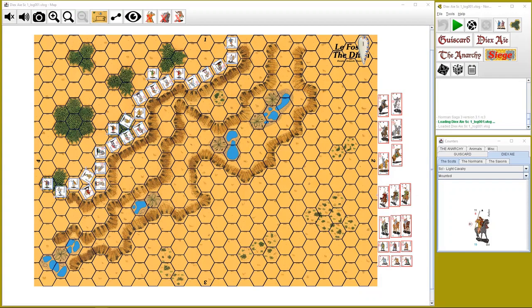Everyone seems to think that the Battle of Hastings was lost by the Saxons and that was it — no, it wasn't that easy. Scenario one is called the Malefosse — M-A-L-E-F-O-S-S-E. No idea if I'm pronouncing that correctly, but we shall see. I'm playing the Normans and Michael is playing the Saxons in this scenario.